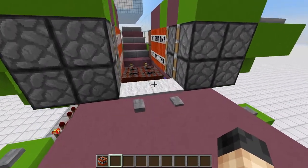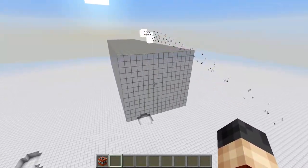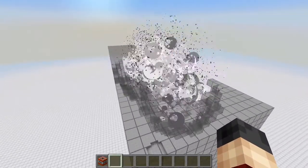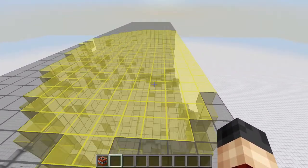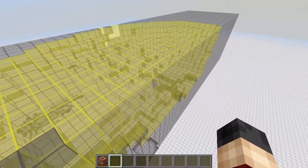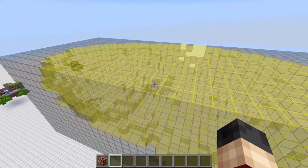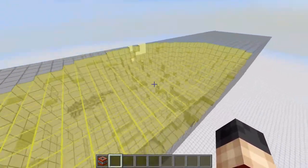Now we're going to shoot it with these buttons. I've replaced all the air with some stained glass which is yellow to better represent the explosion, and as you can see it is massive — you would wreak havoc on whatever you were targeting for sure.